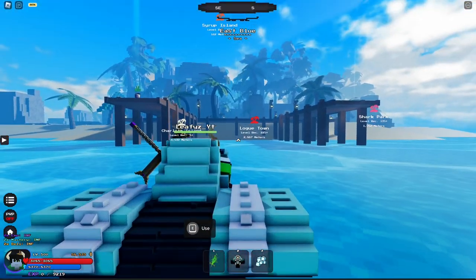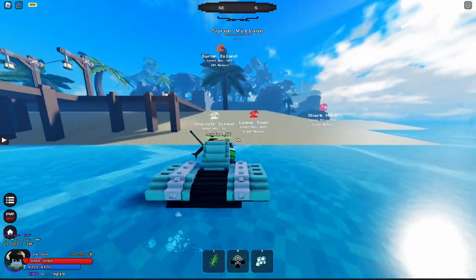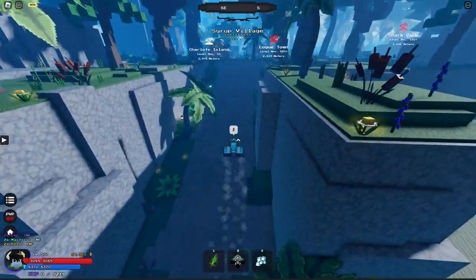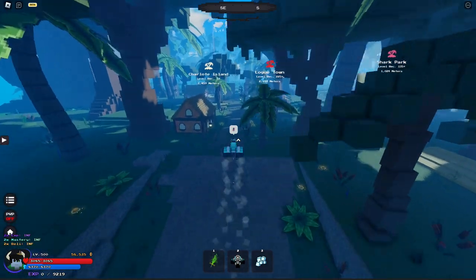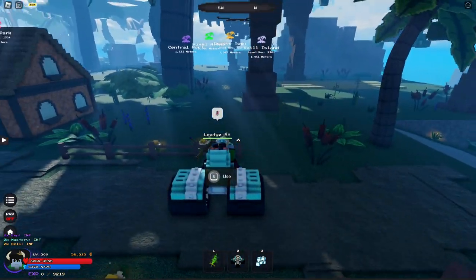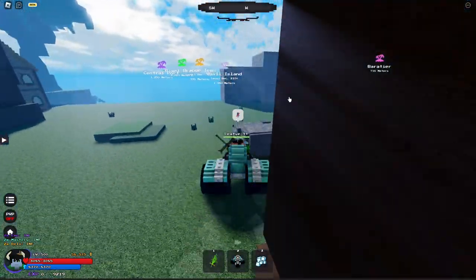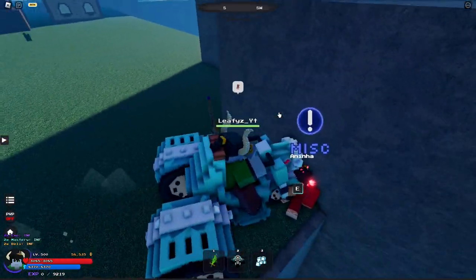Next up is again at Syrup Island. I'm going to be showing where to get Gepo, because you guys are going to need Gepo — it's a must have. So you're going to come into the island. Once you get to this house, you're going to make a turn, and then you're just going to go straight forward. And then you'll see this guy right here who teaches you Gepo.